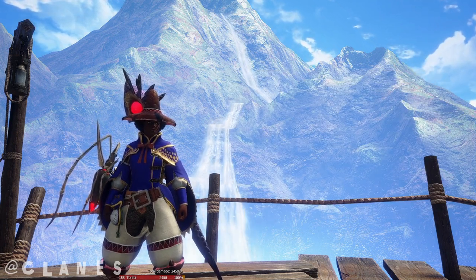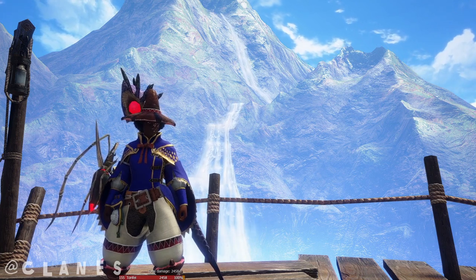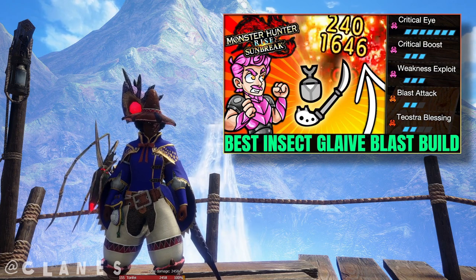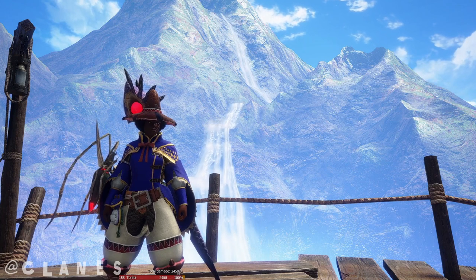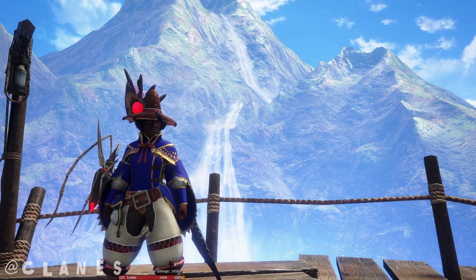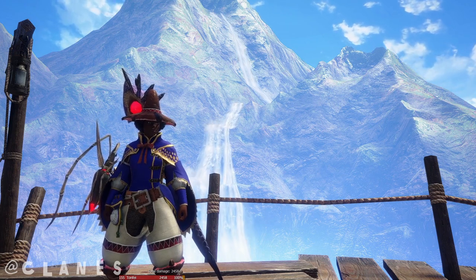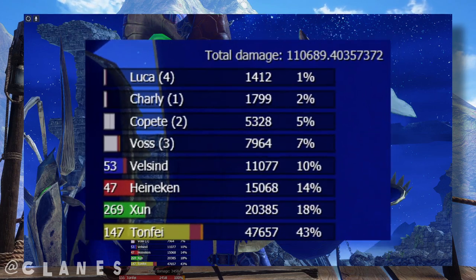This is a build I like to call the Insect Mage. I started off by watching this video over here — I'll link it in the description — and thinking to myself, what if I did something really, really stupid and tried to use nothing but the Kinsect and this new Silkbind move and pretended to be a wizard or mage or whatever. And to my surprise, it actually worked half decently.